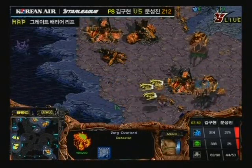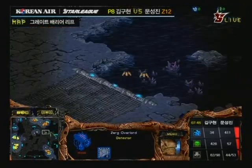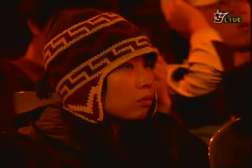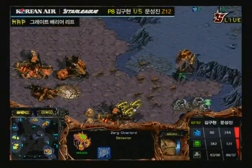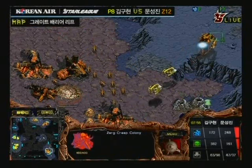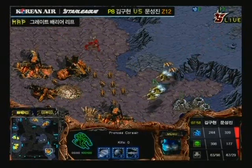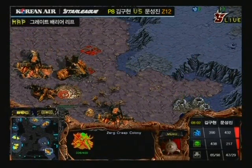Three Corsairs sneaking in, going to be able to take out two Overlords. Looks like Type-B's got to split up those Overlords or he's going to be destroyed by the splash damage — two Overlords go down. All the DTs sneaking in for Cal. He's trying to get rid of all of the detection so he can run in with his Dark Templar and destroy everything.